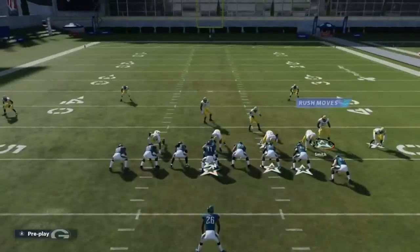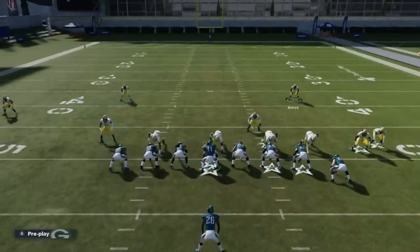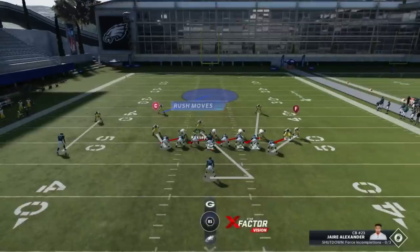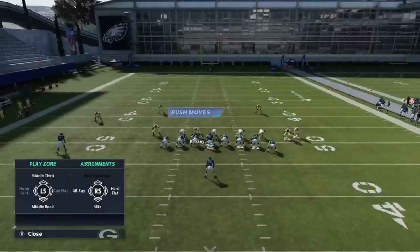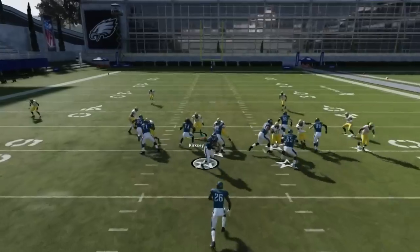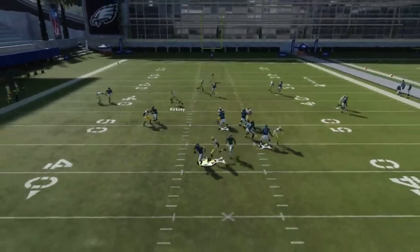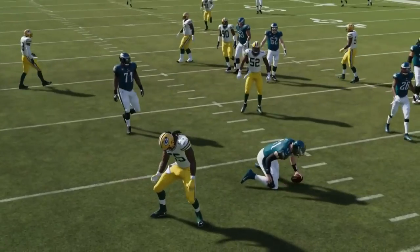One more time — shift that line, bring this guy over here, man align him back. I want to make sure I bring him back especially because of the opportunity for a run play. Guest pass, then QB spy and come right in this gap. I'm just going to stick around a little bit to make sure that lineman doesn't peel back. And that's all she wrote.